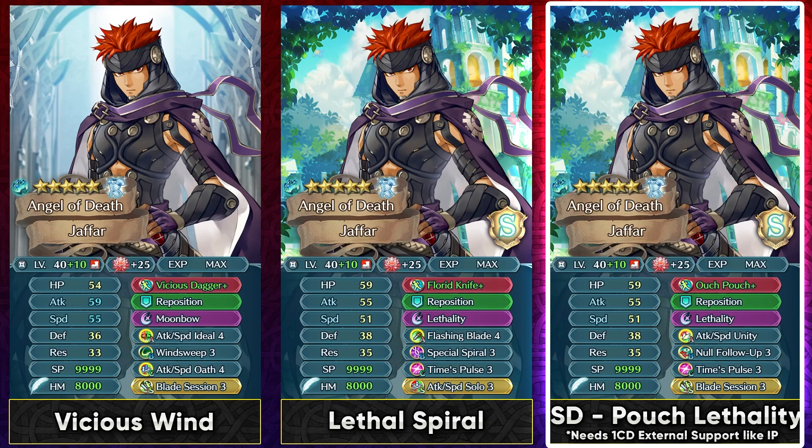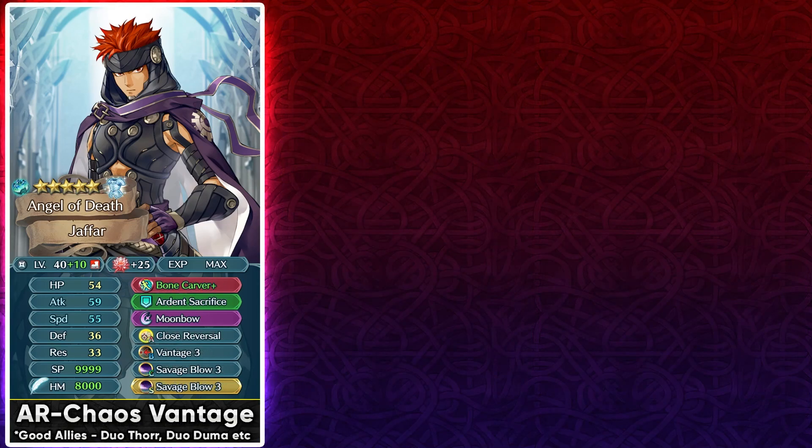If you like Jafar and want to grind favor level on him for Summoner Duels, this is the build you can run. When their secret maneuver triggers it actually helps you pre-charge Lethality without any help from allies, which is great. You can also use him in Aether Raids offense — running him with Duo Thor and Duo Duma in chaos season. It's a bit easier to Vantage in chaos season because units aren't getting mythic buffs. With Bone Carver and double Savage Blow you can do chip damage and hopefully Vantage from there. Duo Thor gives exposure for true damage to help with Vantage, and Duo Duma's upheaval does 7 damage, which goes well with the chip damage playstyle.